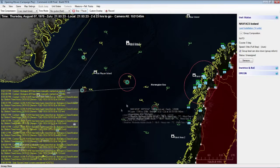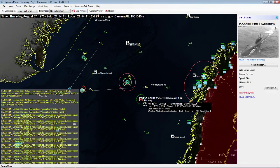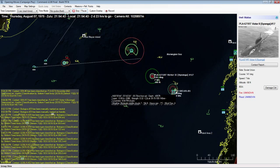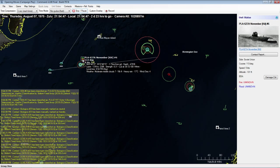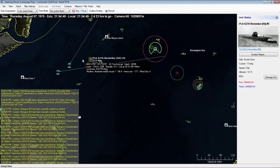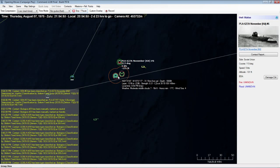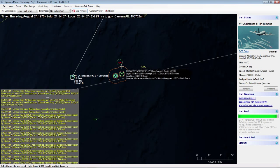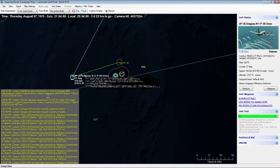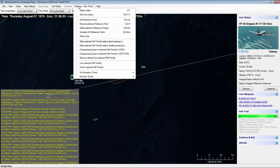We've got some SAMs in the vicinity and a bunch of units not yet classified. Hostile contact confirmed — our SOSUS network is confirming we have hostile targets: a PLA 627A November submarine. We'll take over this aircraft, go ahead and get attack options, attack target auto. Our fighter aircraft is going to attack; we'll cancel our plotted course and engage.